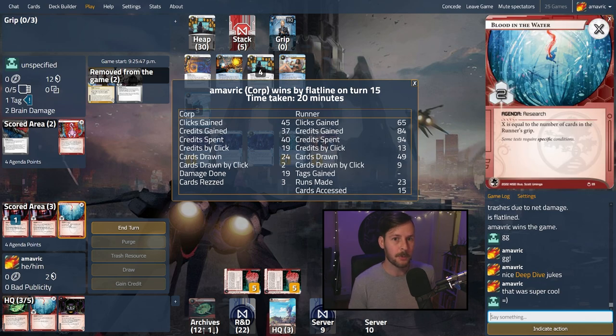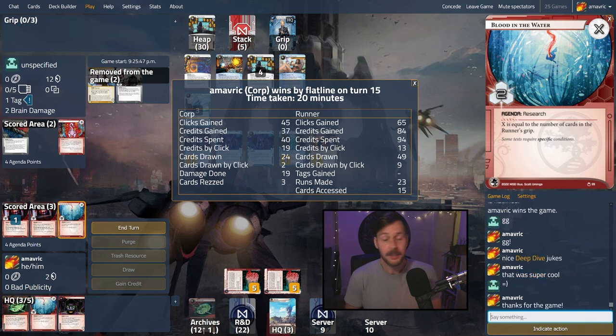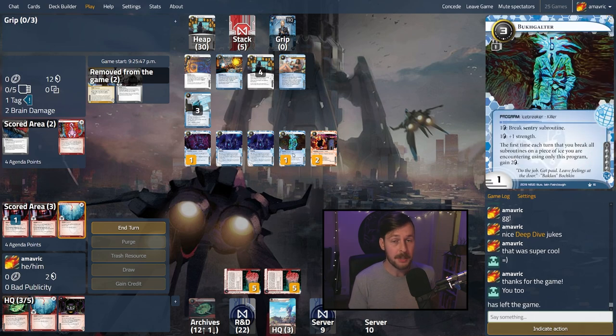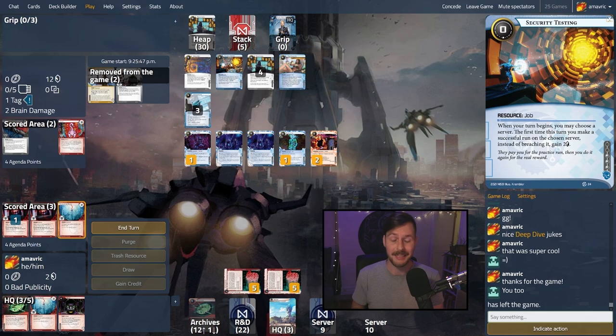In theory we could have scored out two Blood in the Waters — that would have been lethal too. We could install advance Blood in the Water, score Blood in the Water, go to six points — that was also totally reasonable. But I wanted to go for the Neurospike. Really fun — a lot of pressure running out of cards there. They got set up relatively quickly and did seem a bit scared of face checking into sentries, which I think is right. Saisentan can just lose you the game if you're not prepared for it. This Security Testing is a lot of money, that's for sure.